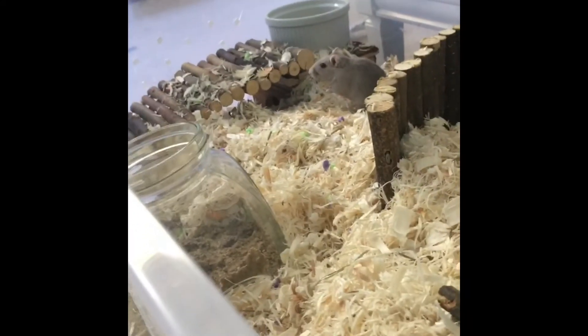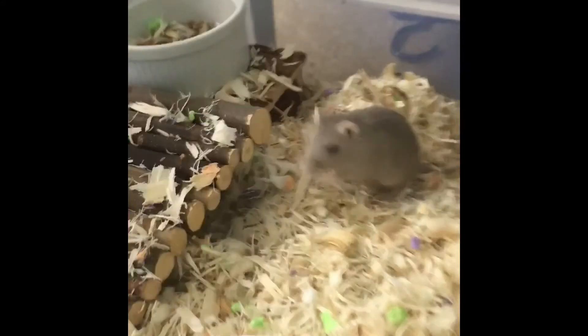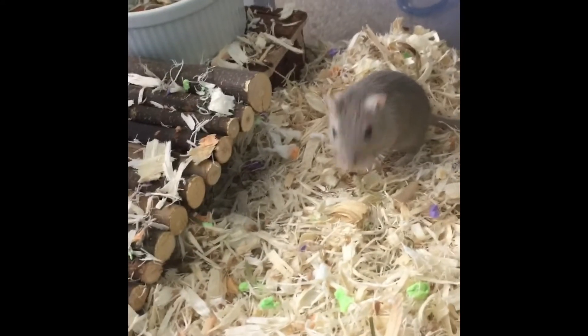They've been trying to escape but they can't, and every time I put my hand out for them to come on, they're like nope, don't want to escape anymore. I still haven't named them, but that's my grey one. I have a black one too. The other two must be hiding, and my other grey one.